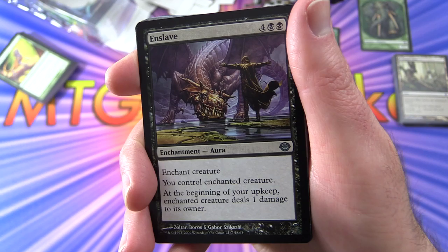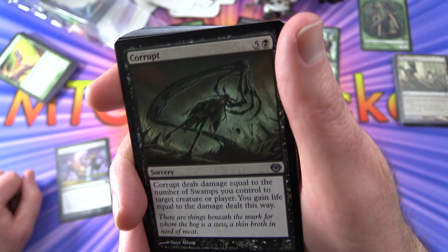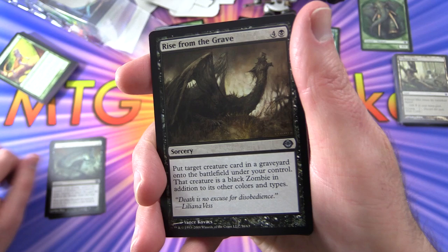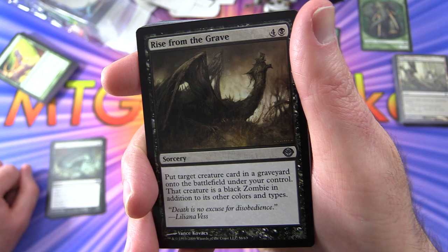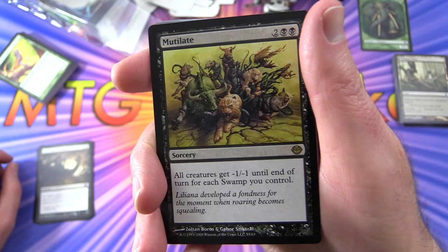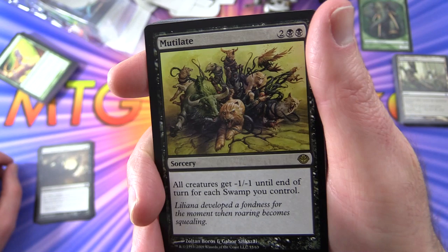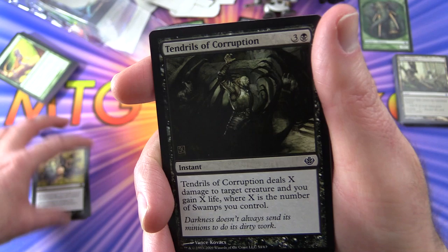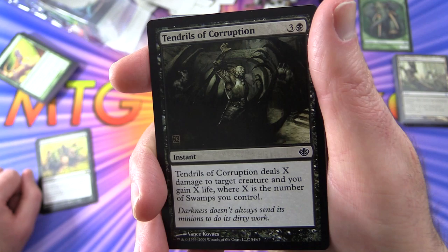Starting off the Liliana deck: Enslaved - enchantment aura for six, enchant creature, you control the enchanted creature, and beginning of your upkeep the enchanted creature does one damage to its owner. Corrupt - deals damage equal to the number of swamps you control, and you gain life equal to that damage. Two of those. Rise from the Grave - target creature card in a graveyard onto the battlefield under your control, it's a black zombie in addition to its other colours and types. Mutilate - a rare sorcery for four, all creatures get minus one, minus one for each swamp you control until end of turn. That could do a lot of damage late in the game.